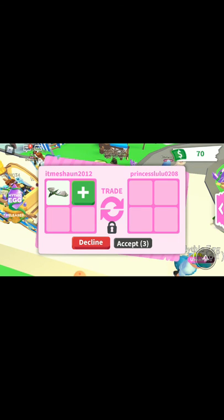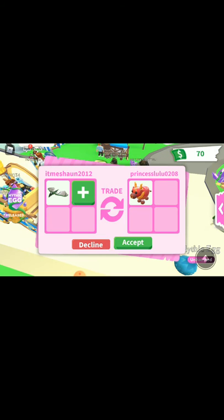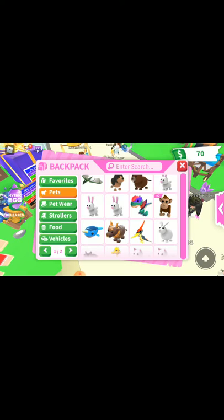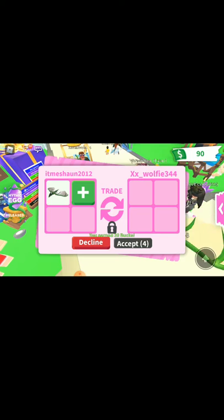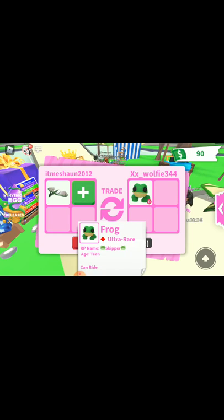Wyvern — let's see what you're offering. A lunar? That is cheaper than the mythic egg — that's under value. Easy no. It's a good offer, right — frog — not bad, but I wanna decline it.